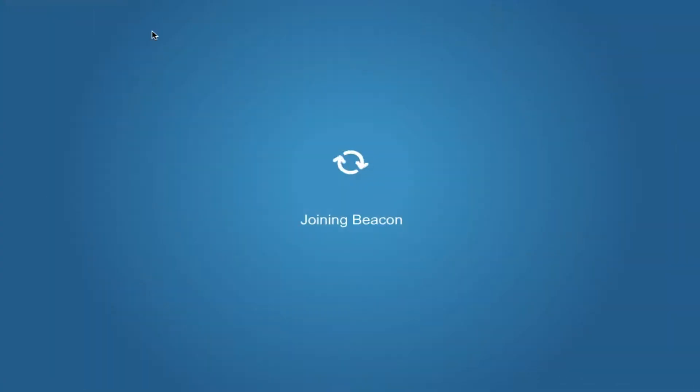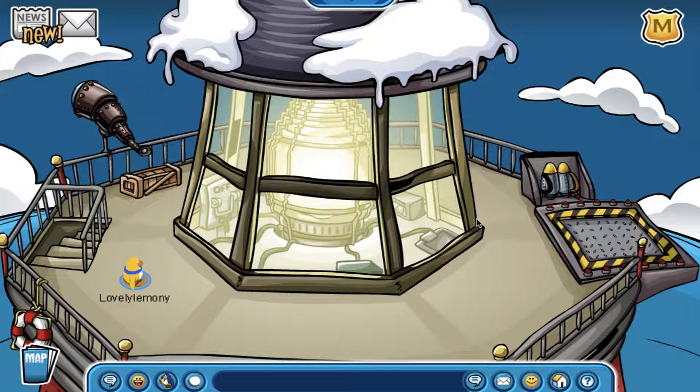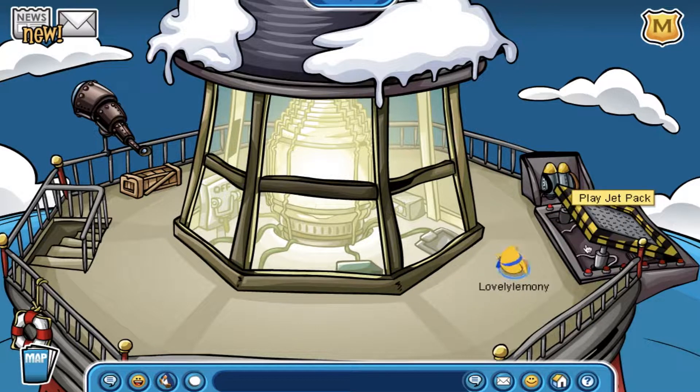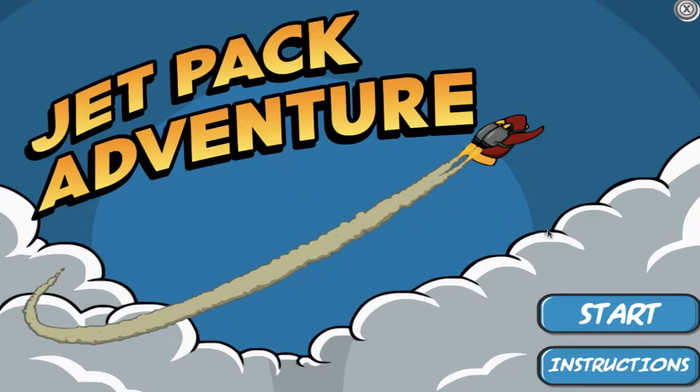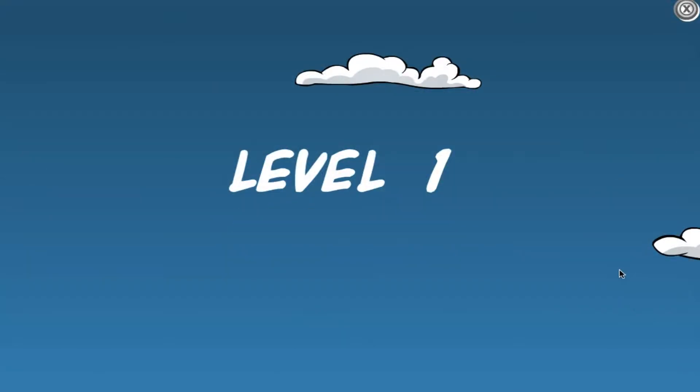We will be playing all the minigames starting from the west side of the island and ending at the east side, meaning I will be playing Jetpack Adventure first. My goal for this series is to collect as many stamps as possible. Also, why isn't my penguin yellow at the title screen?